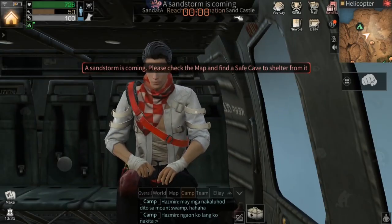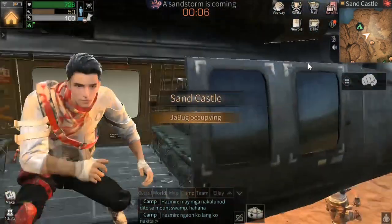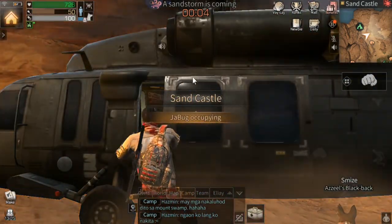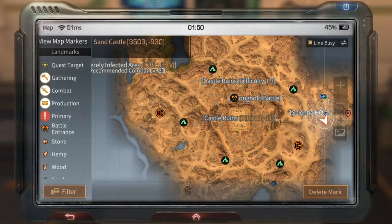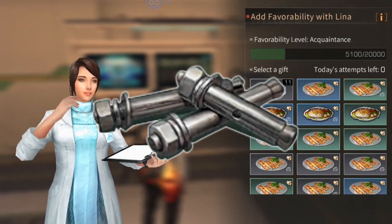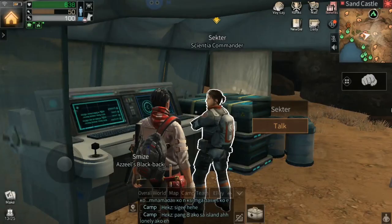Next you can find other NPCs at Sand Castle — notice that they also have an option for sending gifts. First, from Lina, you can find her at the east of the map and get a reward of weapon materials from her, and also from Sector.